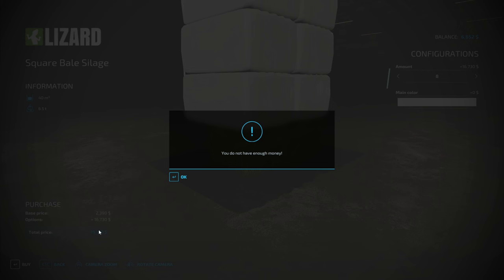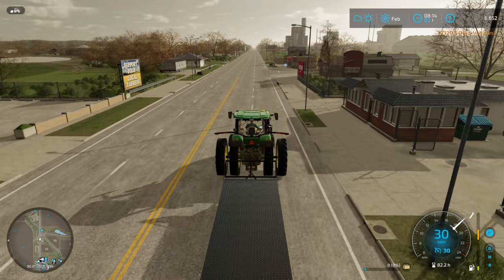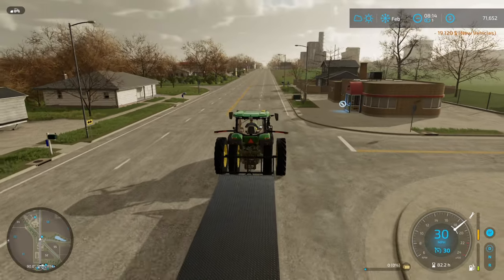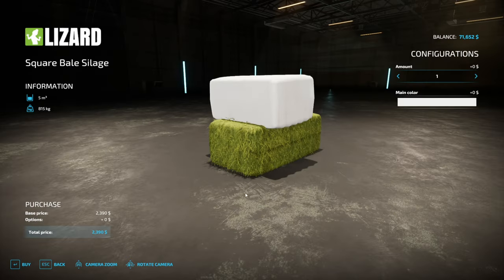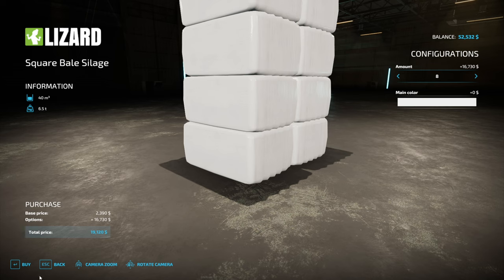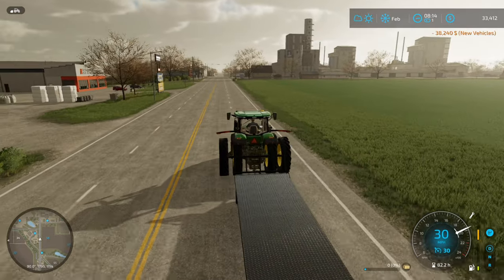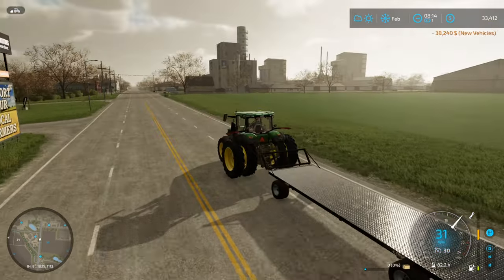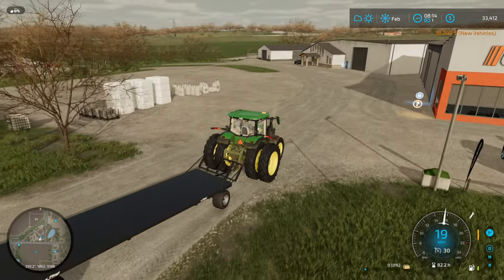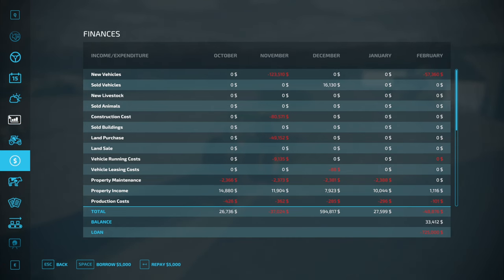We want some square silage bales - interesting, they're showing up here as well. Does that come with a free hay bale? You do not have enough money - okay well in that case let's take care of that. We'll just borrow a little bit of money here, there we go. Now we should be all set. I paid down the loan as far as I could so we won't be getting charged as little interest as possible while we're skipping through the months.